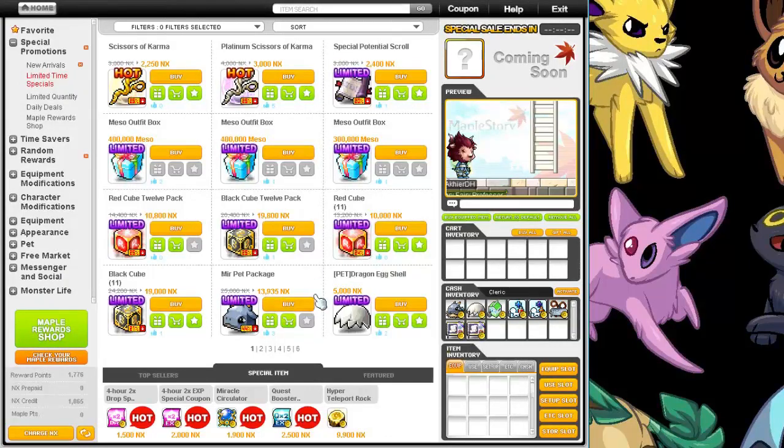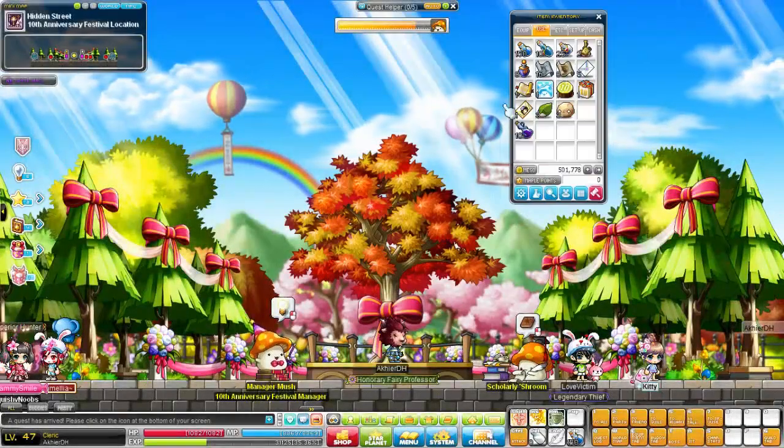Interesting. Anyway, yes. Now I have Murr — the blue dragon thing. Since I'm here, I might as well actually go and use the cash shop.